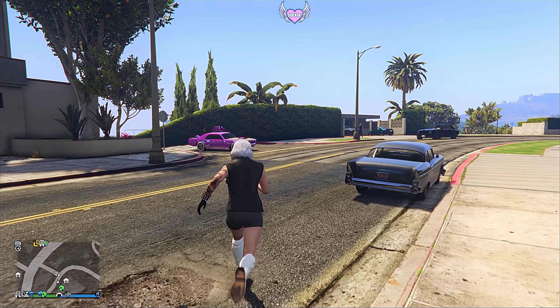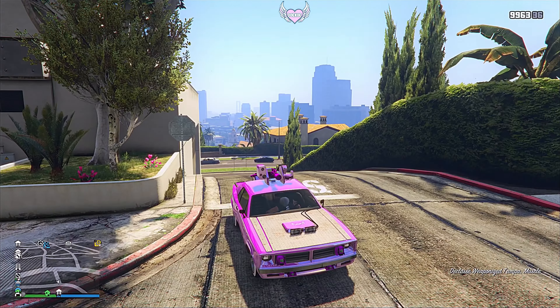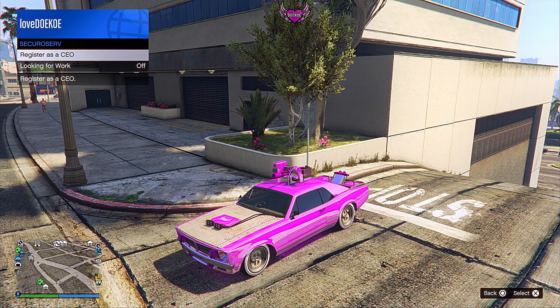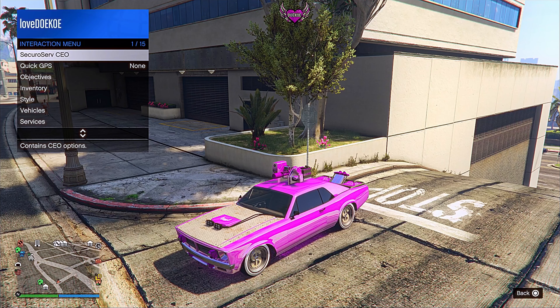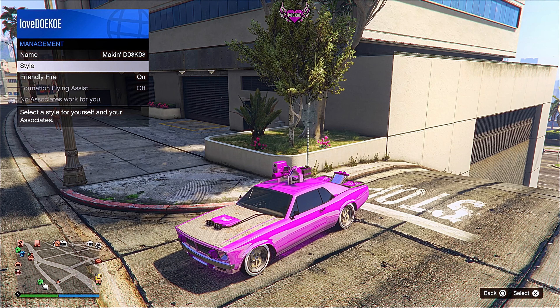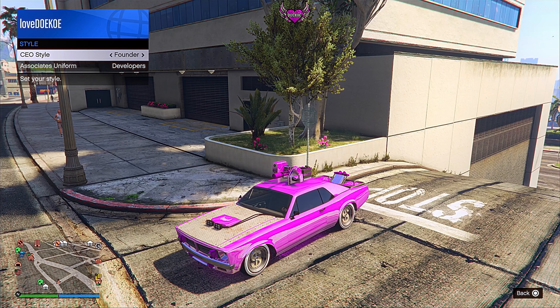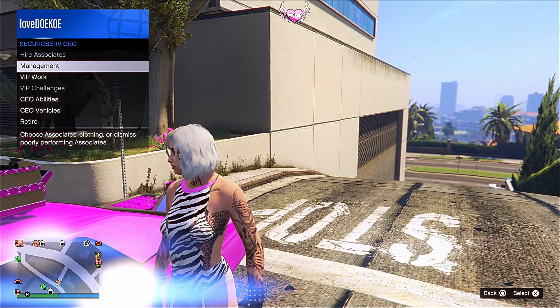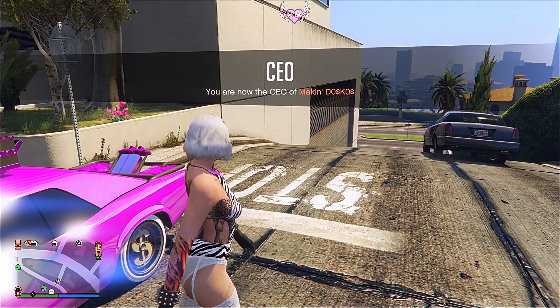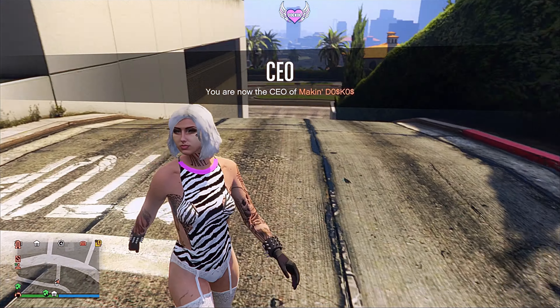Once you're back in online, go to your car and step in. Open up your interaction menu, go to SecuroServ and register as a CEO. Then go to your interaction menu again, go to management, go to style, go one time to the right and one time to the left, then step out. As you can see, the outfit is now merged onto the other outfit — this looks really nice.